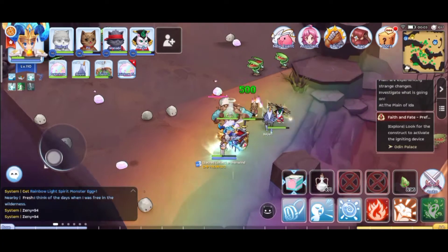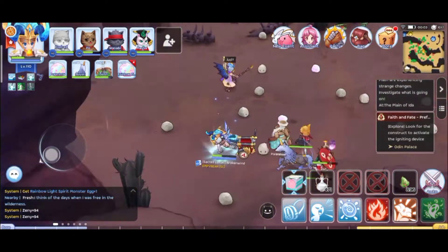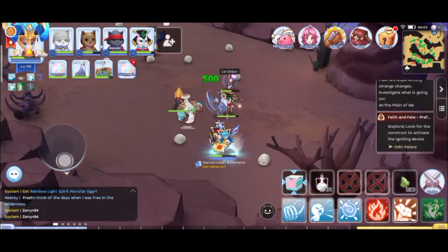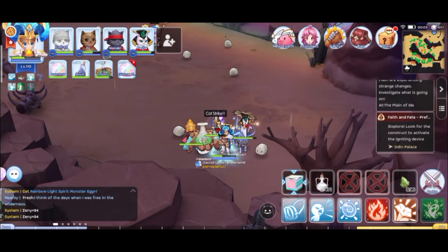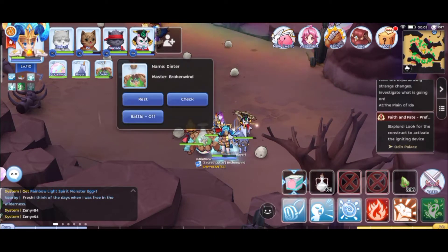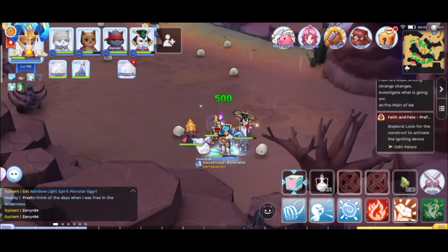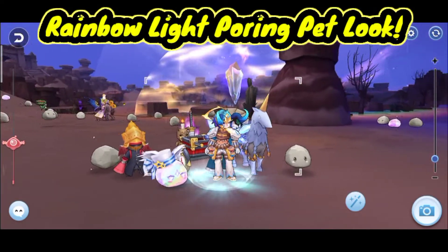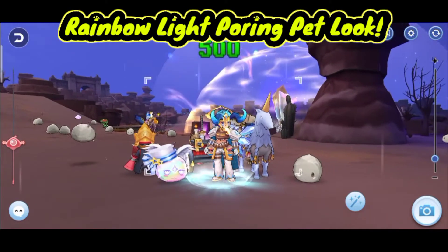Alright, let's hatch it. It's already out — my pet is hatching. Let's check out how the pet looks. My homunculus is annoying, it's blocking the look of the pet. Here it is, the Rainbow Light Pouring.